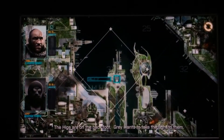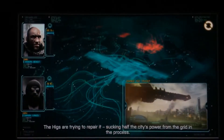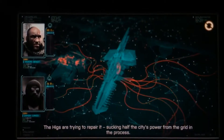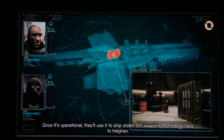The Higgs are on the back foot. Gray wants to take the fight to them. The ISA took down a cruiser in the bay. The Higgs are trying to repair it, sucking half the city's power from the grid in the process.